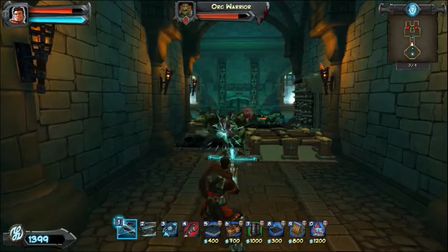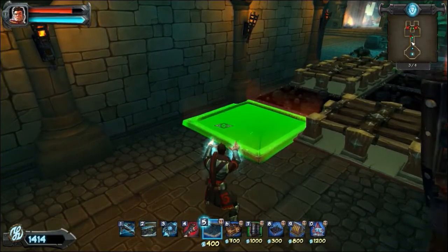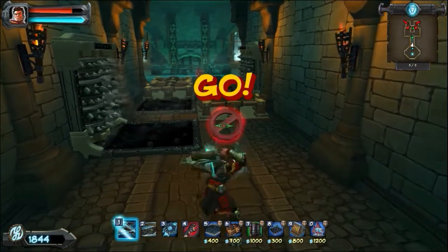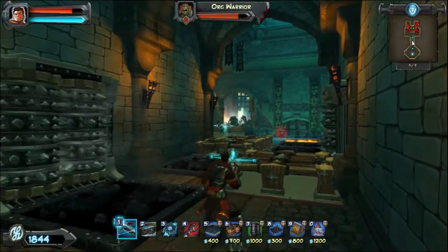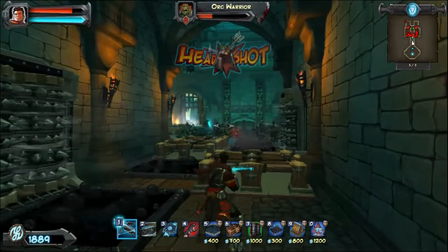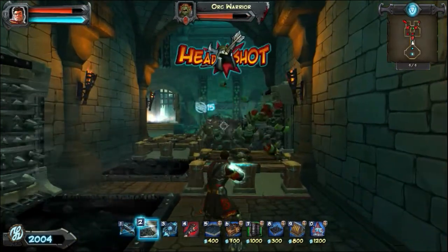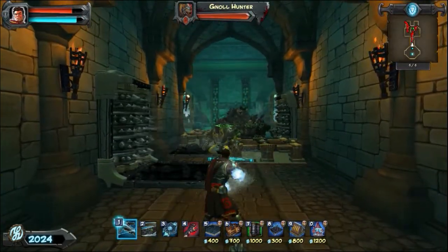The Orcs aren't the real problem. The real problem comes with the ogres and the jackals. The jackals are fast and the ogres are just powerful — none of these traps really hurt the ogres too much; they can pretty much walk right through them. I have a special trap set just for the ogres that I haven't laid yet. Hopefully we'll get to see it because I believe there's one or two ogres on this level. There's one in the background — you can see that big guy on the left coming through. That's an armored ogre. Those jackals are fast too.